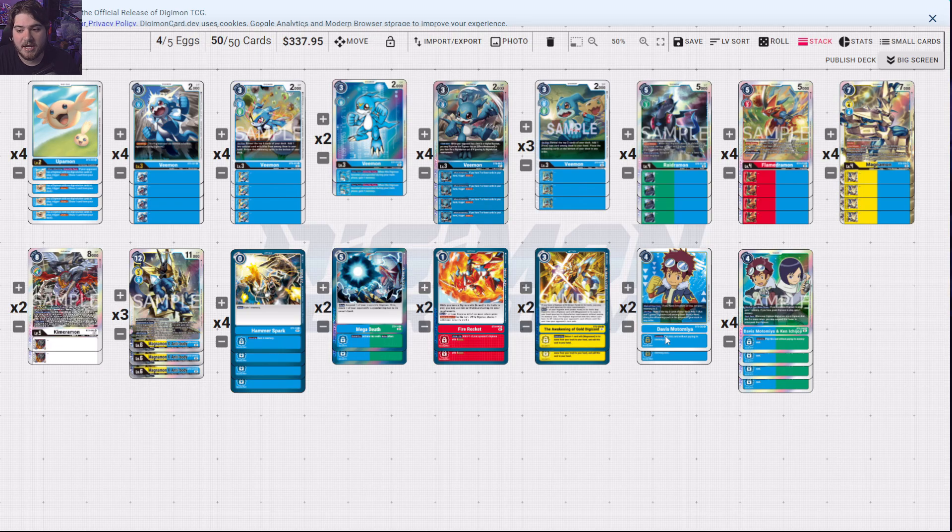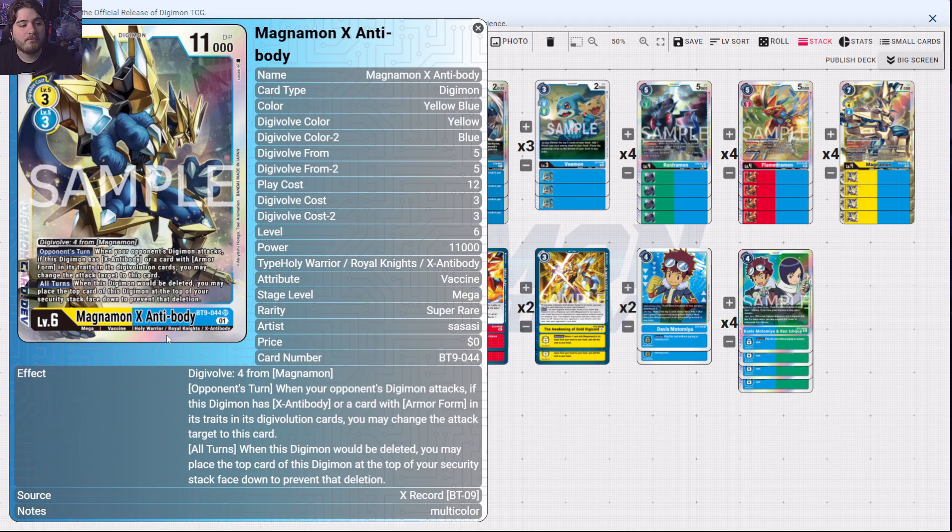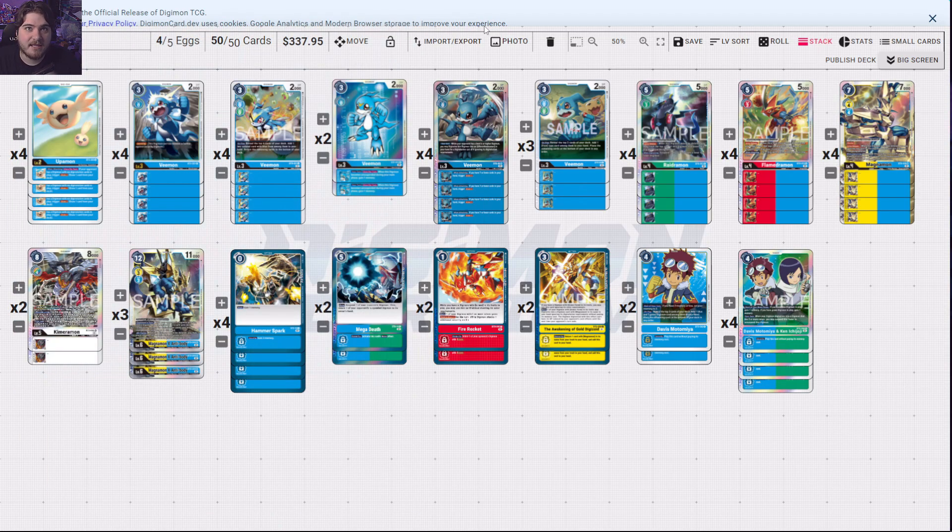The first deck we're going to talk about is Magnamon X Antibody. Magnamon is really cool — he's a new Digimon debuting in BT09. When your opponent's Digimon attacks, if this Digimon has X Antibody or an Armor form in its traits, you may change the attack target to this card. Also, all turns, when this Digimon would be deleted, you may place the top card of this Digimon at the top of your security stack to prevent the deletion.